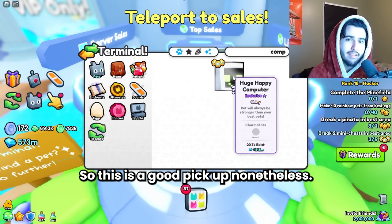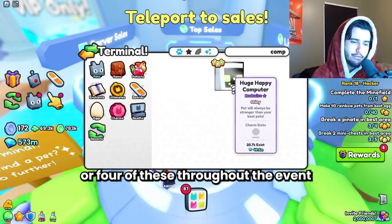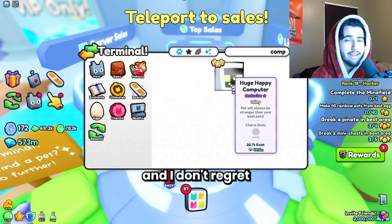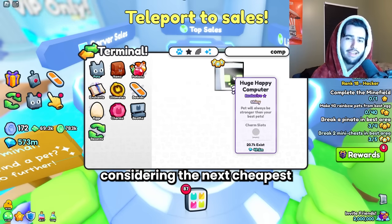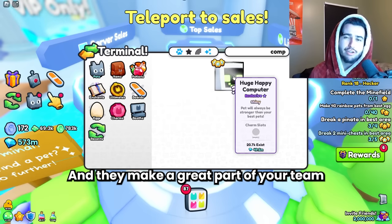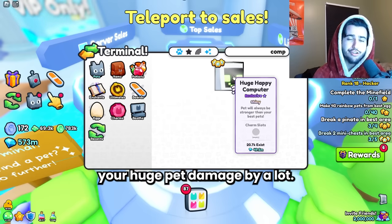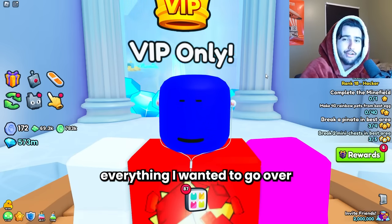The shiny huge happy computer is actually like 10 million diamonds cheaper than the next closest shiny, so this is a good pickup. Personally, I've bought like 3 or 4 of these throughout the event for 50 million average and I don't regret those choices at all. That's a really good pickup considering the next cheapest one is like 65 million. They make a great part of your team because they do boost your huge pet damage by a lot. But that's pretty much everything I wanted to go over.